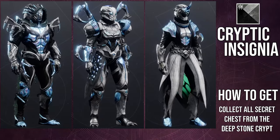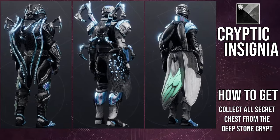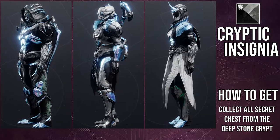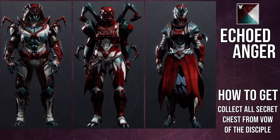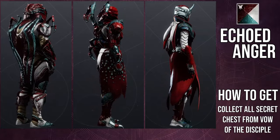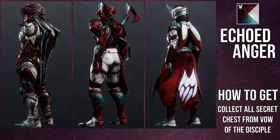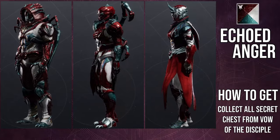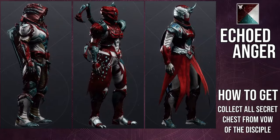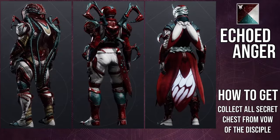So that is pretty much it. Let me know what you guys think about the armor sets in the comments below. I definitely like how they shader specifically — I really like the Cryptic Insignia. I think Cryptic Insignia looks really, really cool with it. But there are some other colors where it just kind of looked weird, specifically Echoed Anger had that brown on it, and for me I was like, I don't like that personally. You can definitely see it on the Hunters — not so much for the Warlocks or Titans, but for the Hunters you can see that brown coloring.